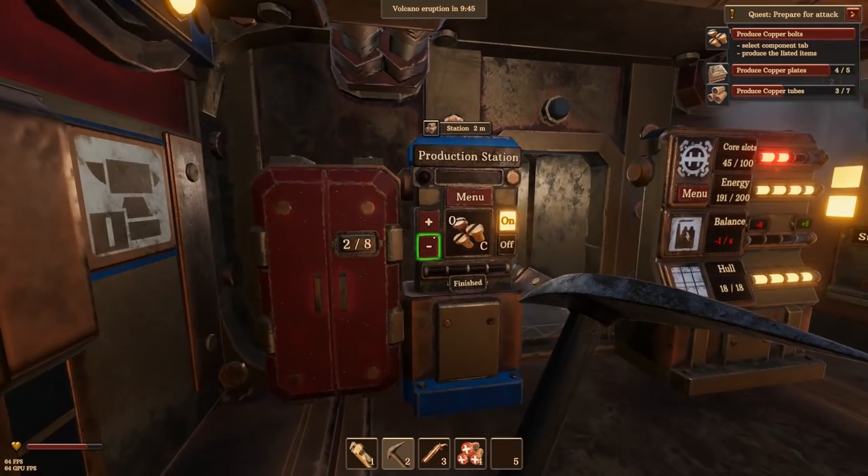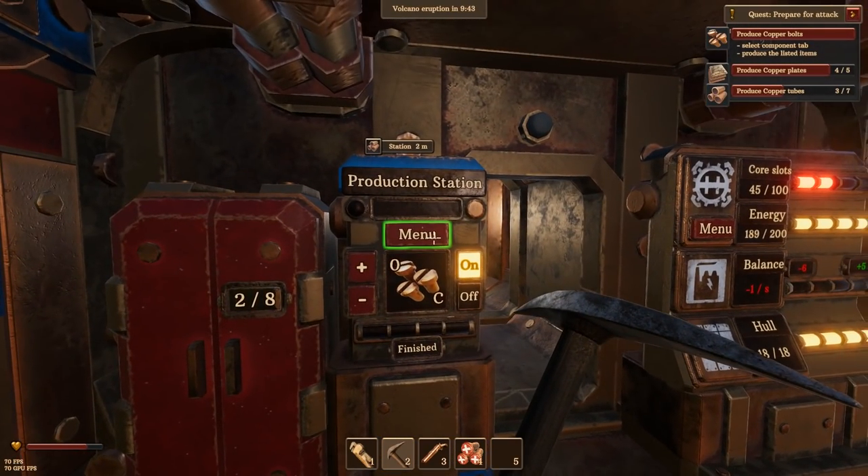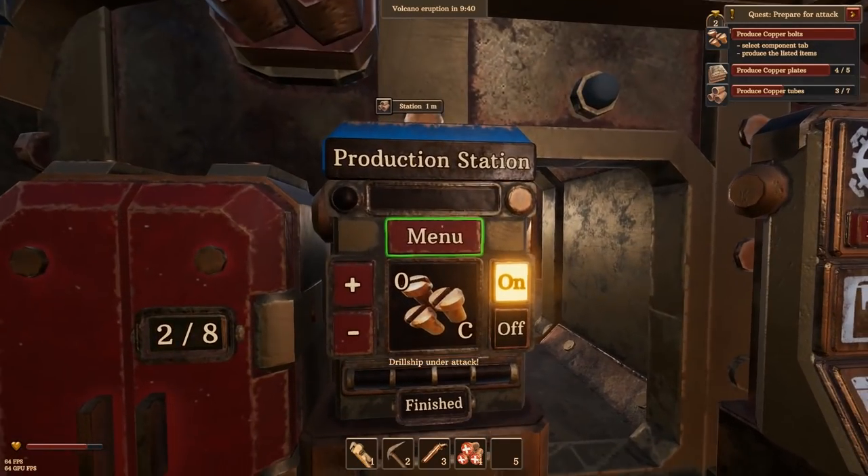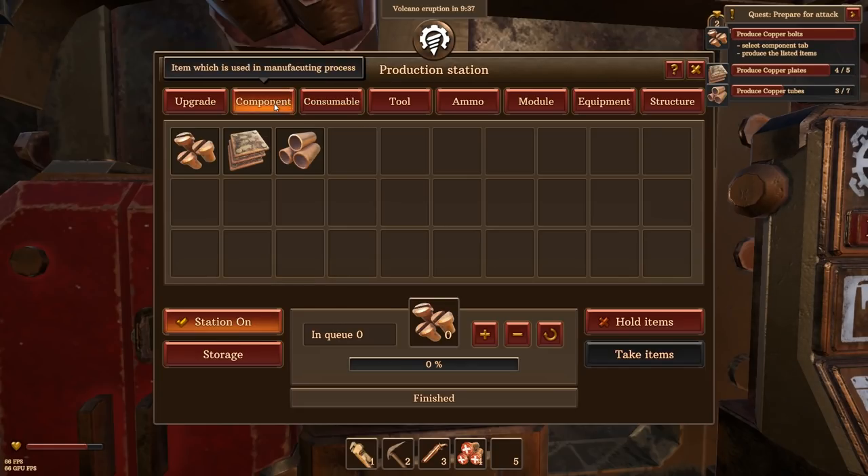The world has recovered from the eruption pretty quickly. Right, we want to make some more copper - sorry - make some more copper tubes.